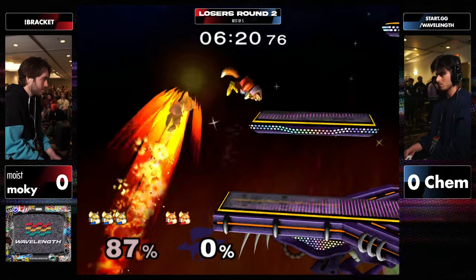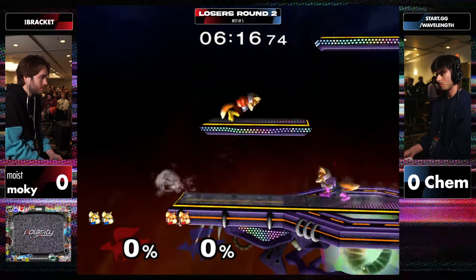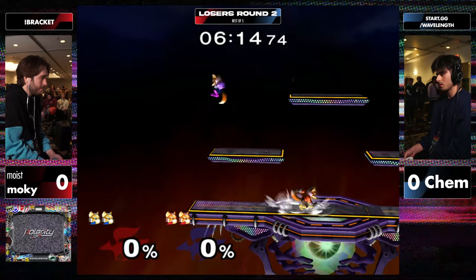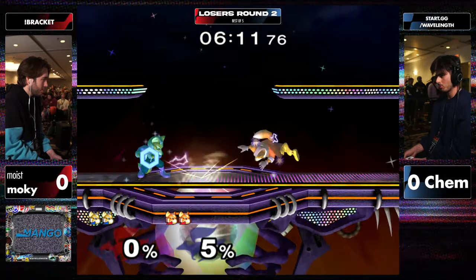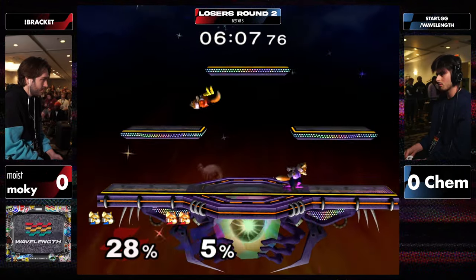Kem holding center stage quite well, looking for a lot of the uptilts to get an extender here. That late nair wasn't actually that helpful — got a few percent. What do you do in the edgeguard situation? Reads a high recovery and just gets it with the bear. I like the option — that's confidence. Soft nair or even reverse nair — I kind of feel like they're some of the new tricks in a lot of Fox tool kits, but that time didn't pay off as much.